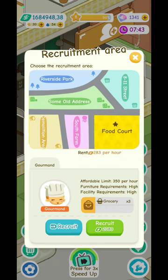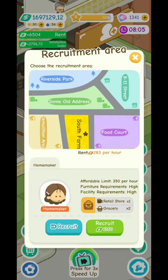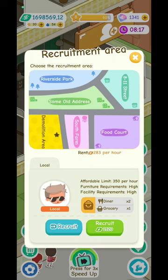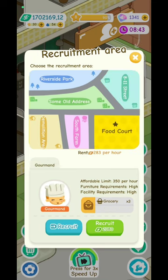In the food court category, you can see one tenant affords $350 per hour and will go consume groceries. Another affords $350 and will go to the retail store and grocery. Others are similar — dinner and grocery. Every tenant, male or female, has at least three necessities. Depending on which you choose, you'll also see options like retired senior.